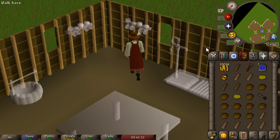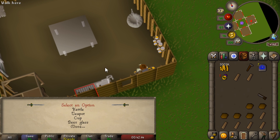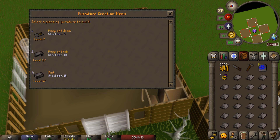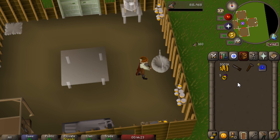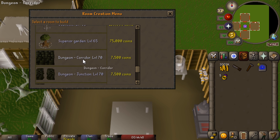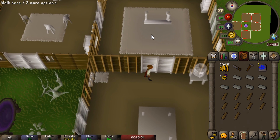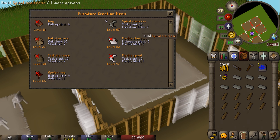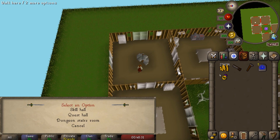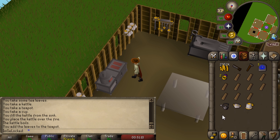Now we have some upgrading to do in our POH. First up, and probably one of the most expensive things, we need to build the teak shelves 2 to be able to get a plus three boost - unfortunately that costs 300k just for the gold leaves, kind of expensive, but still cheaper than getting three more Construction levels. We're also going to need a sink as well as an oven. Finally we need to build a dungeon, which has to go underground - after a little bit of research I figured out that you need to build either a skill hall or a quest hall, and in that spot you can build a staircase to spiral downwards. It took a bit of troubleshooting but we got there.